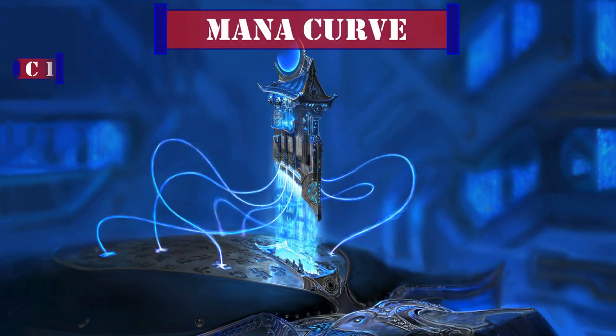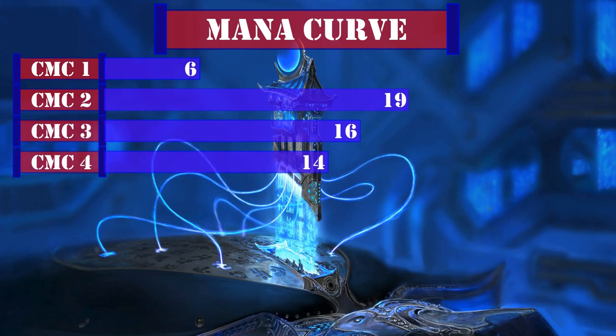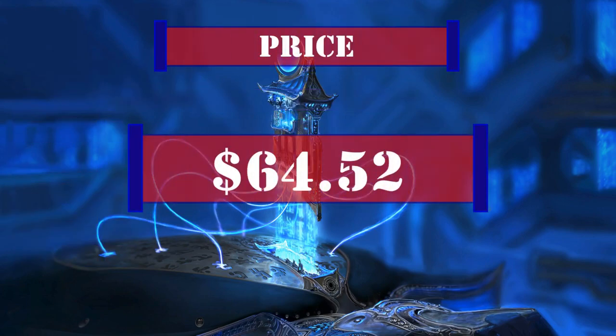Looking at our mana curve: 6 one-drops, 19 two-drops, 16 three-drops, 14 four-drops, 4 five-drops, 3 six-drops, and 2 seven-plus drops — a light-to-midweight curve that aims to get vehicles out quickly, then bring our commander alongside other pilots to get them online and begin dogfighting opponents as soon as possible. The final price of the deck comes out to $64.52 after upgrades, not including tax, assuming the precon was purchased for $30, with prices calculated from the cheapest listed marketplace price on TCG Player at the time of recording.